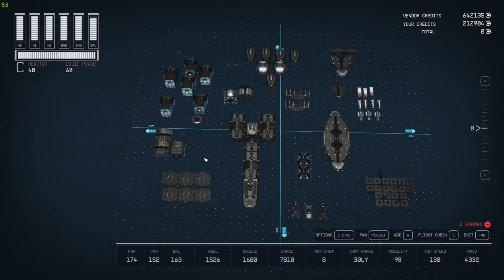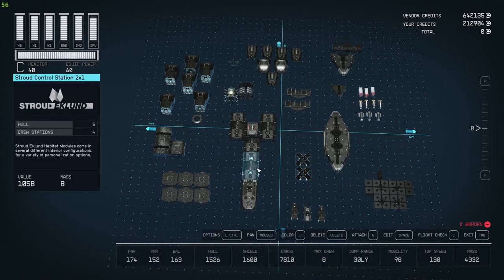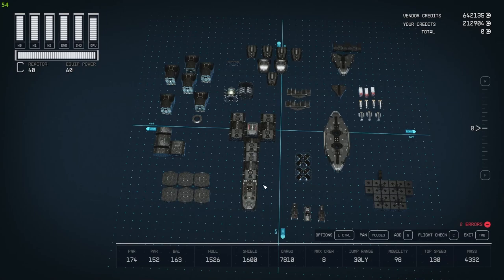If you want a Nova bridge for a bigger build, that's another thing to buy there. Nova also has a companionway, which is considered a hab — it's a hallway you can actually use to connect your wings and use habitats for your wings. I've done an interesting build with that. Restart, rewind, pause — do what you need to do to figure this out, and if you have any questions you can come by the stream. I'm glad to help. We're going to give you guys a tour of the inside of this and leave you with more action.